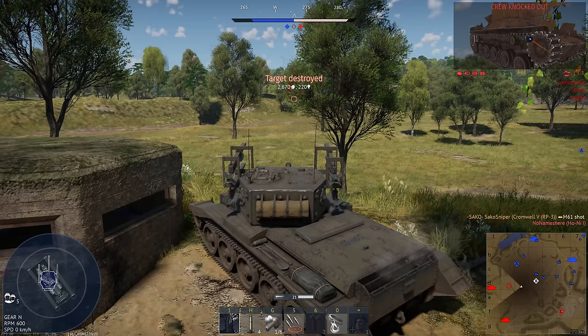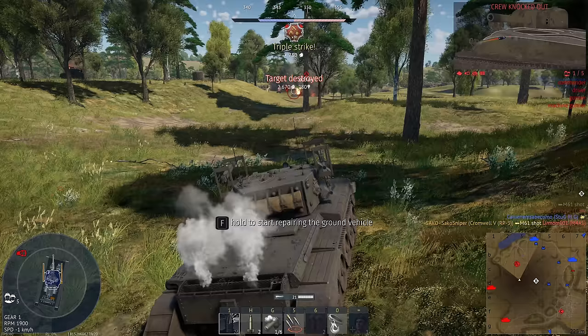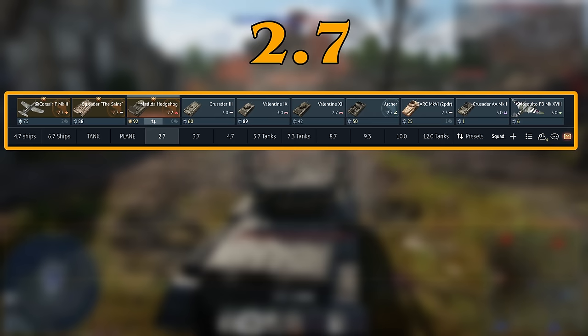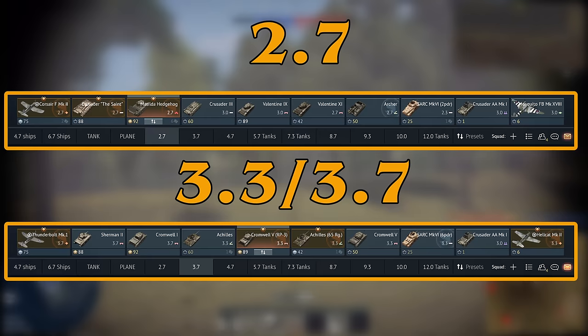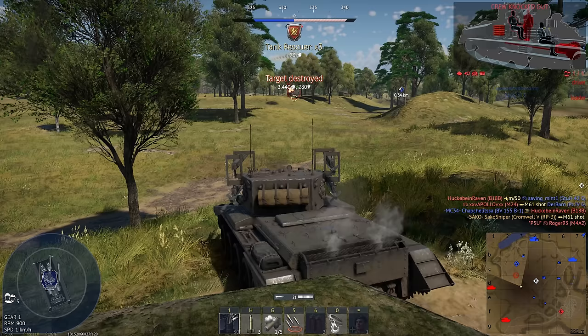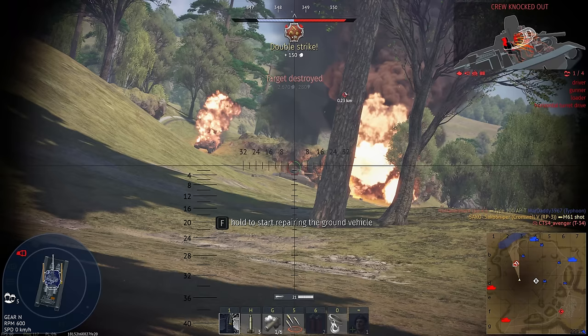Well lads, we're finally through the dreaded rank 2. The main lineups at this battle rating are going to be 2.7, with the Crusaders and Matildas, as well as 3.3, and we still have that good 3.7 lineup as well if you want to risk the 4.7 up-tier. But compared to the other big nations like America, Germany, and the Soviets, those guys all have well-defined 2.7 and 3.7 lineups that are much more meta-defining than the British versions. So while there certainly is fun to be had in rank 2 of the British tech tree, you're probably going to have a lot more fun in the other nations.